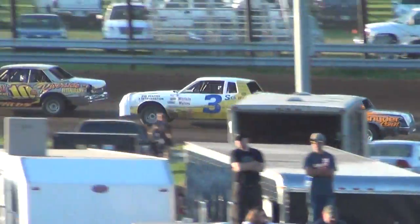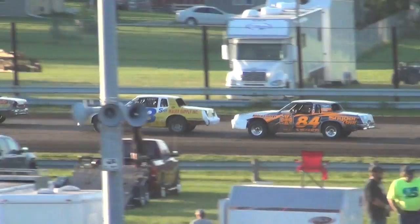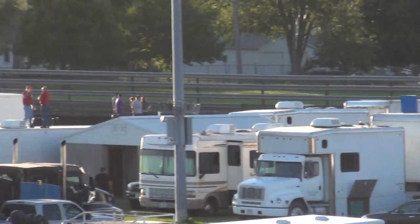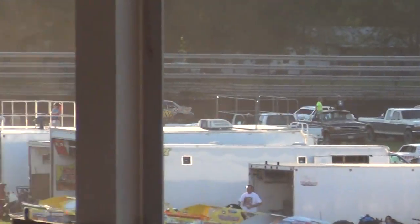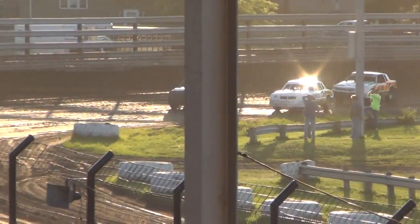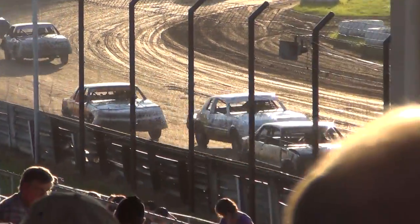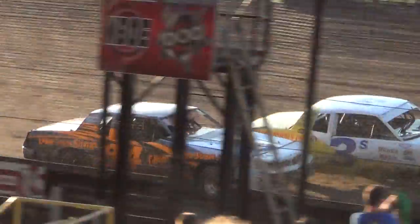Looks like Allen trying to slide in underneath. Griffiths not able to do it that time. You go nose to tail, back down to the backstretch. Now the racetrack's got a lot of grip, but it's still got a lot of moisture out there. Out on top, showing the way. The 10G up next to Griffiths, he's got company — 3S of steam. Allen trying to pull it in, all trying to move to the other side.